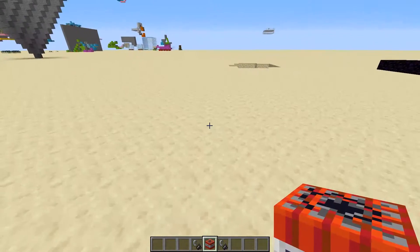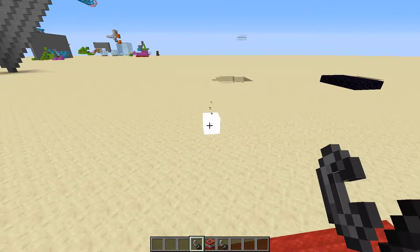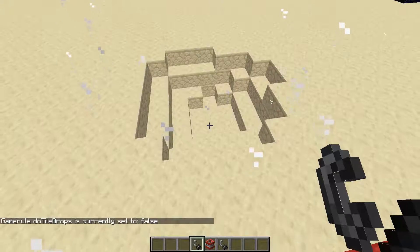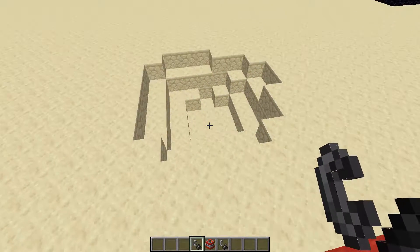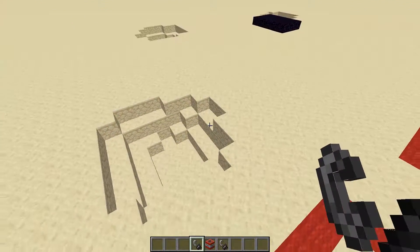So as you can see here, if I light this piece of TNT on this sandstone right over here, you'll see — boom — it explodes. I have do-tile-drops set to false, you can see right there. So no blocks drop, but you can see it does explode some blocks.